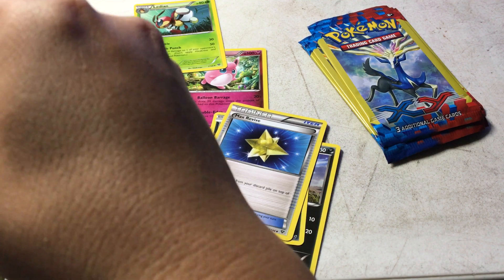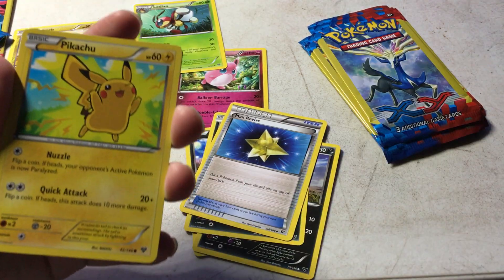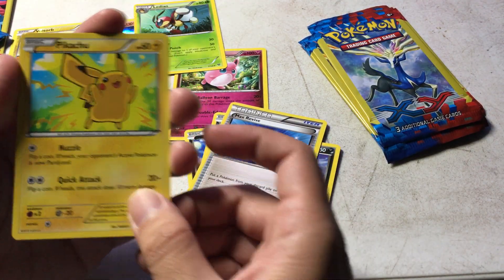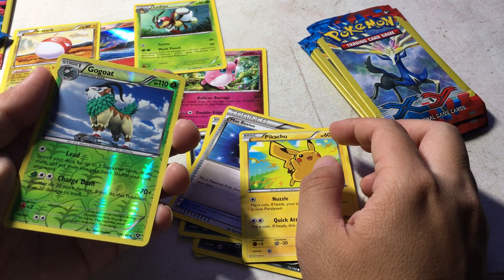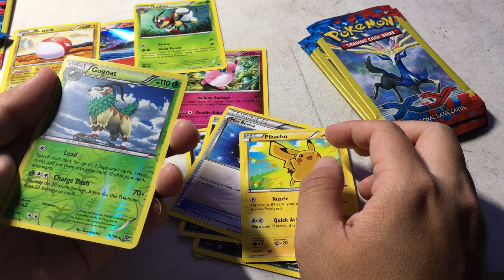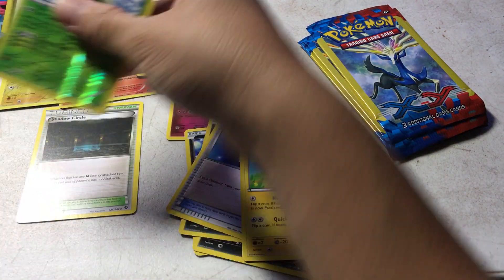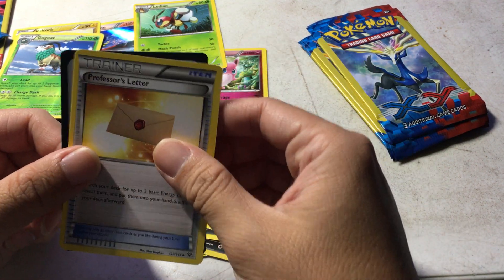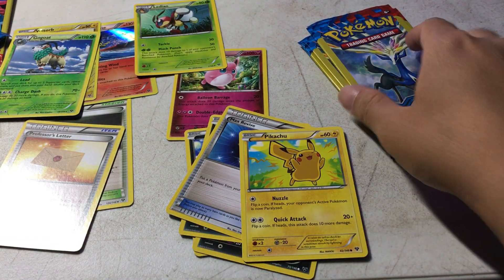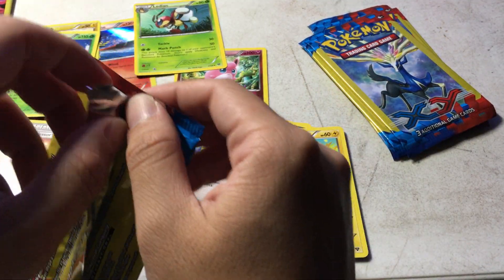A Pikachu. Another Pikachu. A Reverse. A Go-Goat. There's a Professor's Letter — and another Professor's Letter. Alright, this is the fifth pack.